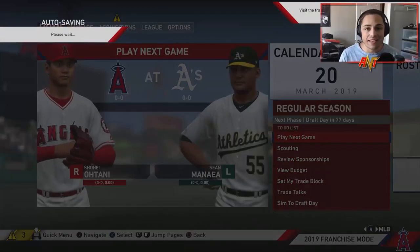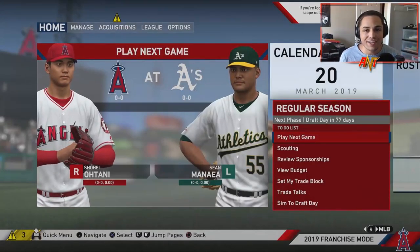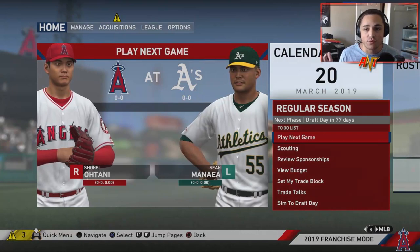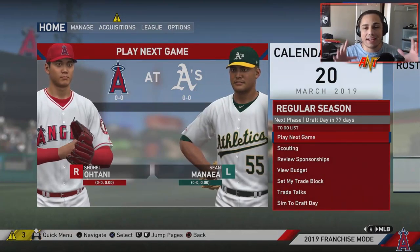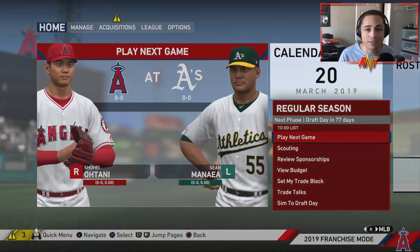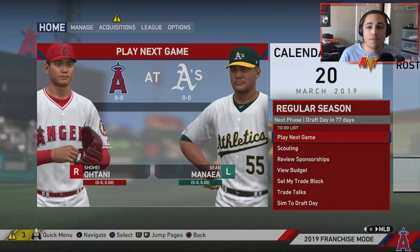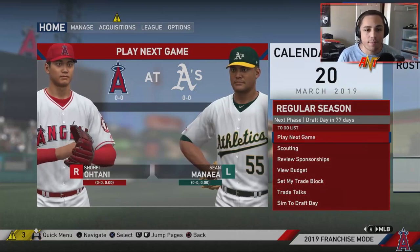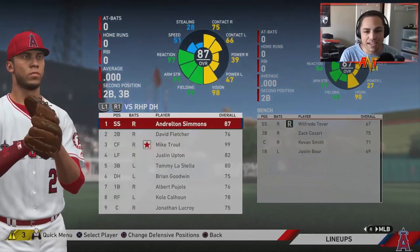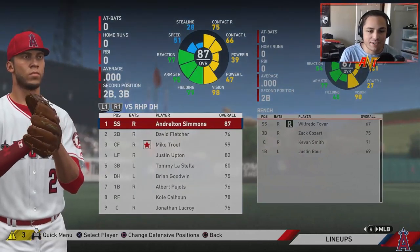Since we're doing the American rebuild, I decided to go with the Angels because Mike Trout is American and he's really hard to trade for. He's the one player I'm trying to build this around. We also need to get Bryce Harper — I think we're gonna have to trade Shohei to make that work. So we'll have two core outfield spots and then build a squad around some Americans.